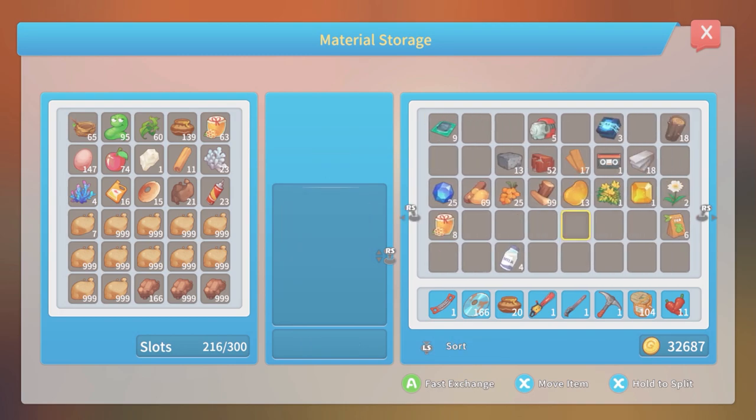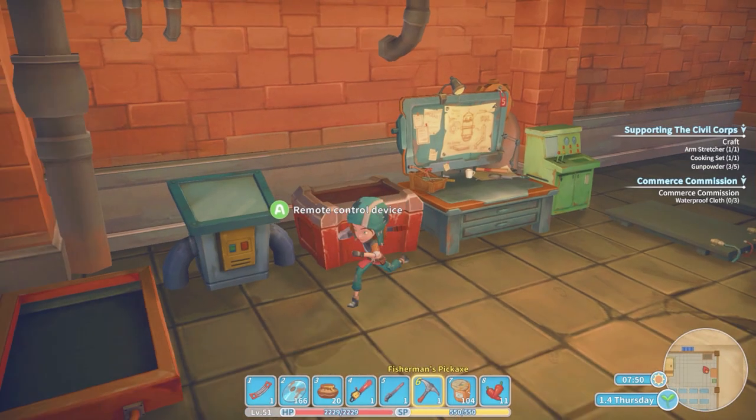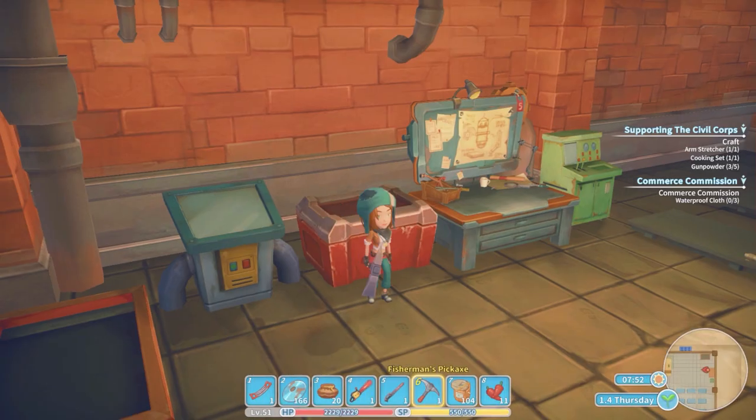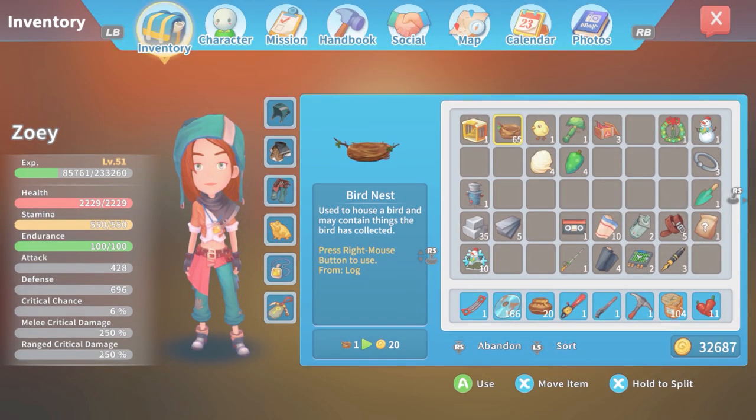I noted that bird's nests can be opened up in the menu and I was like, what? I've never thought of doing that. So we'll have to see. Oh, actually over here — there we go, 65 bird's nests. Let's see this. This is absurd.